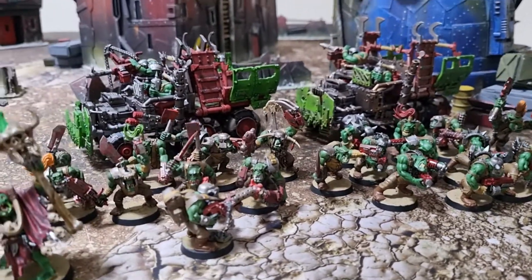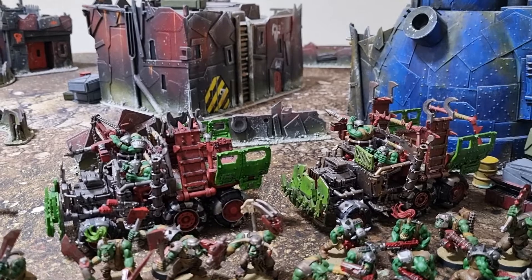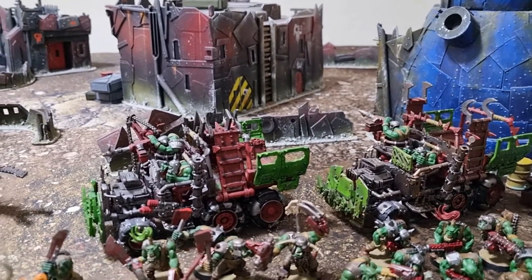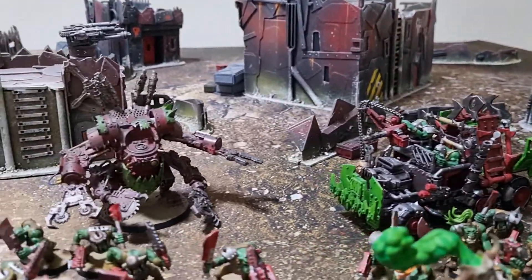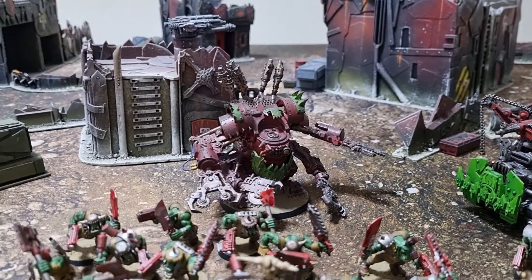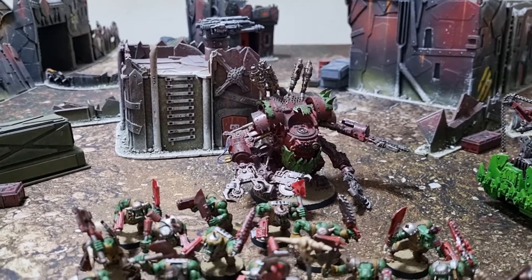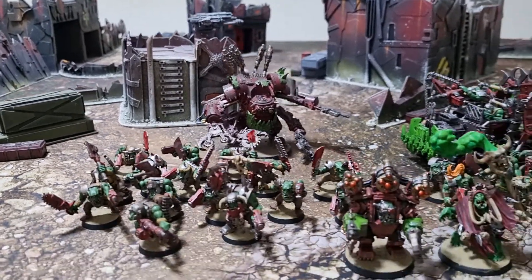Two of those squads will be riding in the two trucks, which have no additional upgrades — just plain simple trucks. And to the left there's one Death Dread equipped with all the claws — no guns whatsoever, just lots of close combat goodness. That's pretty much the 750-point list.